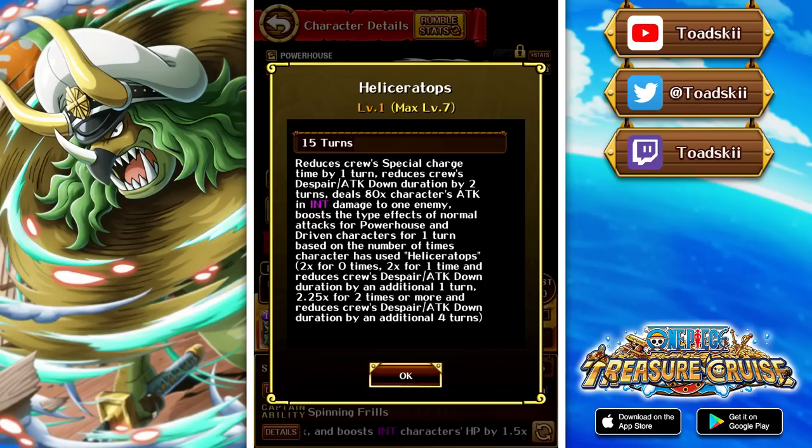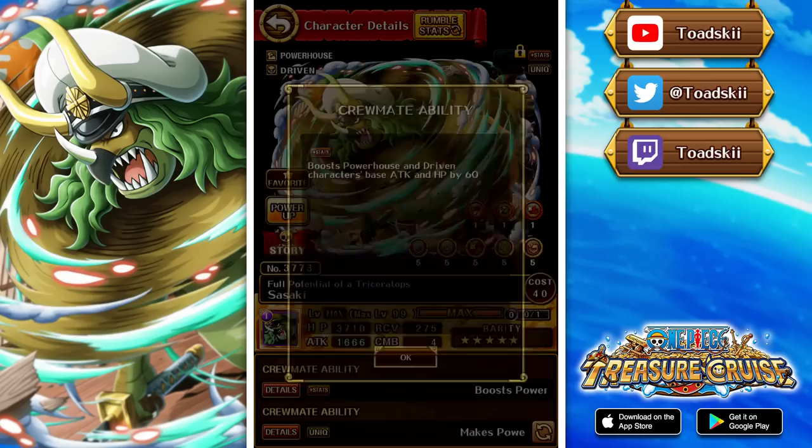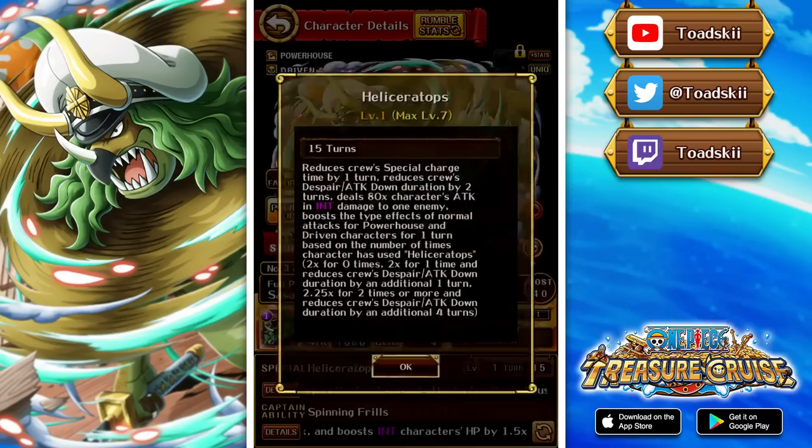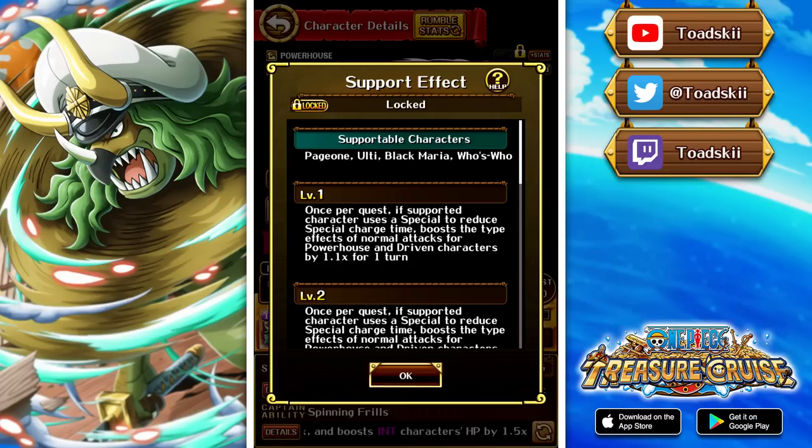This character is pretty interesting and I definitely think he's going to see some play. He's probably going to be very good for the upcoming treasure map against Who's Who, so we'll have to wait and see. Interestingly, he doesn't have an effect that resists special reverse — that really sucks. If he did, this character would definitely be seeing play. The fact that he doesn't have that is honestly really weird, and I'm not a fan of that.